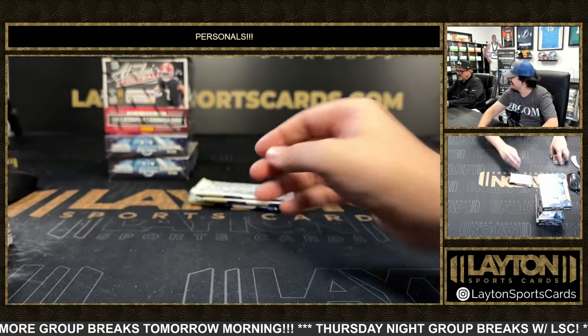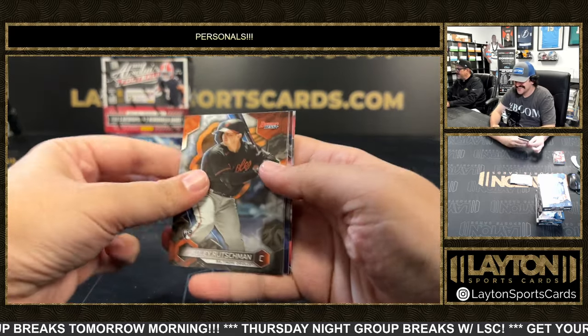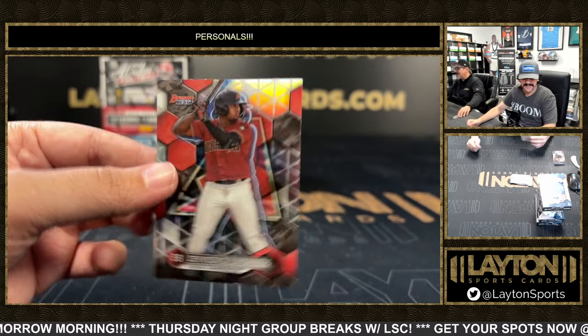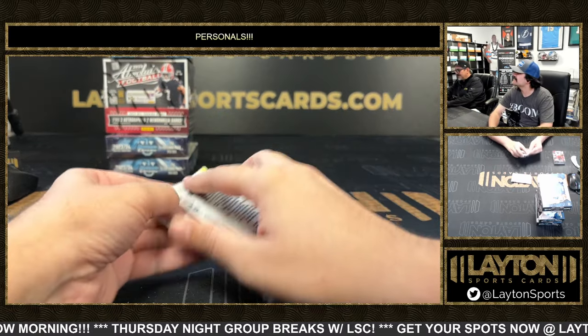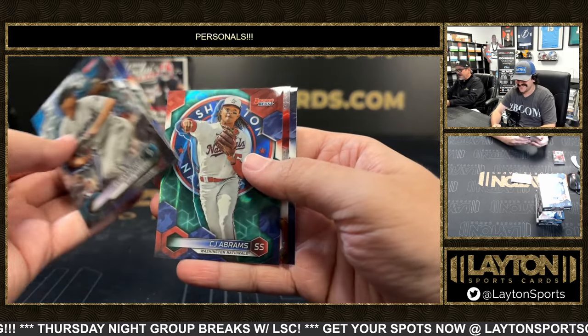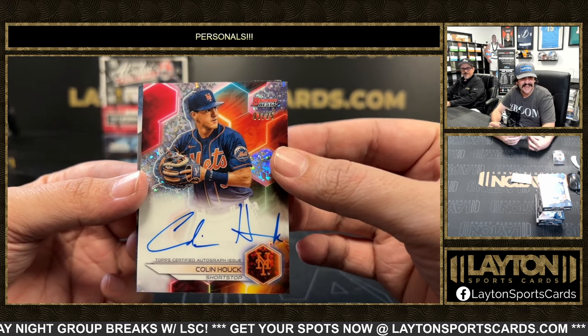Andrew Vaughn. There's a wave of Michael Harris on the rookie. Nice one there to 25 on the mini diamond auto is Colin Houck for the Mets. Very nice. To 25.